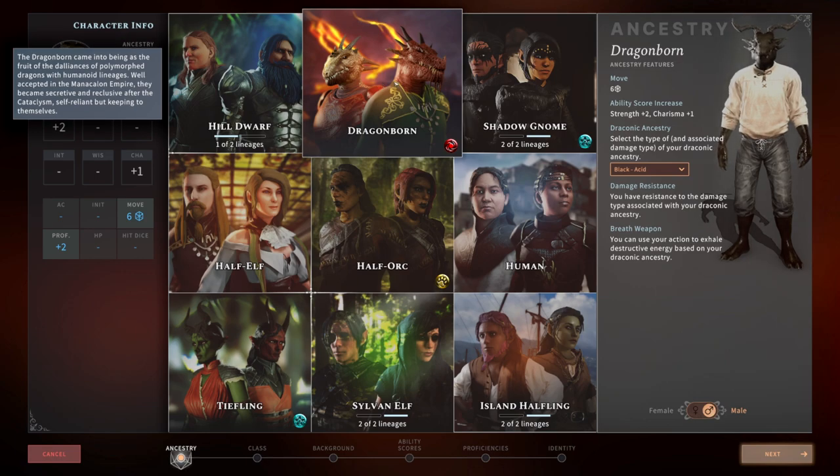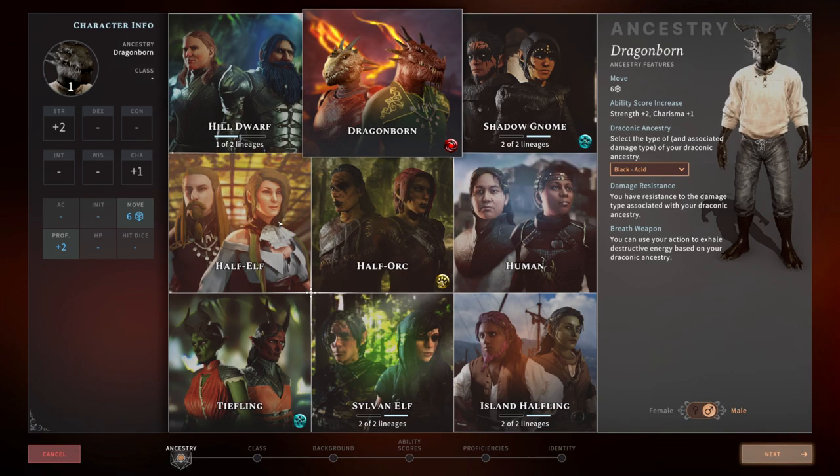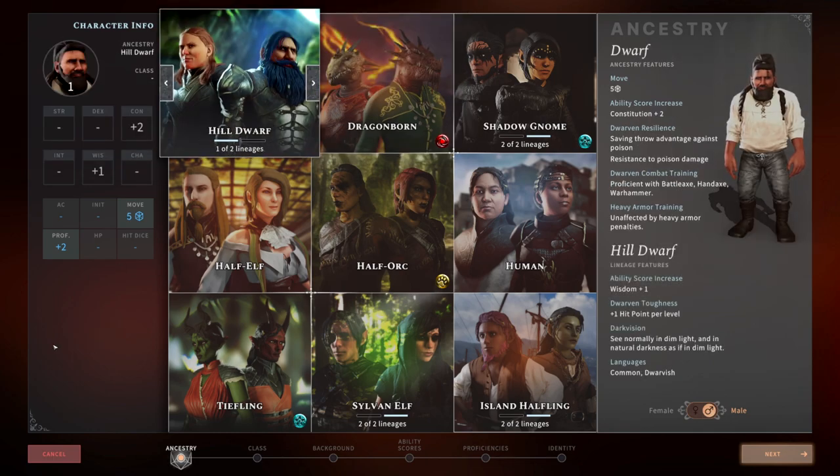So those are all the races, ancestries, and subraces — both the base game options and the DLC additions — along with my class recommendations for each. One hundred percent, my pick for best race, ancestry, and subrace in the entire game is the Snow Dwarf. You just can't go wrong with it. I hope you guys liked this video and that it's an improvement from the previous version now that all races and DLCs are covered. We'll continue updating videos on classes, feats, and everything else that's out of date. Appreciate you watching — put your comments below, give it a like, and we'll see you in the next video. Cheers!